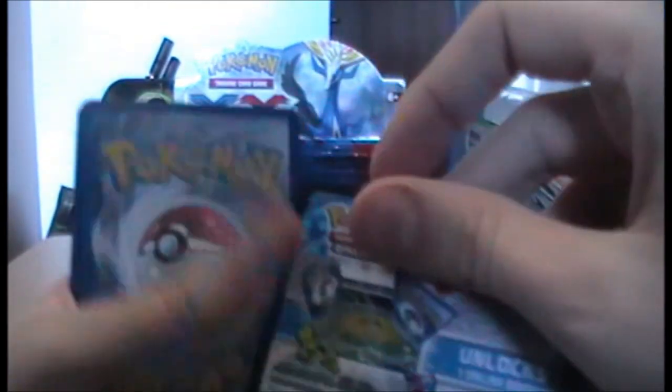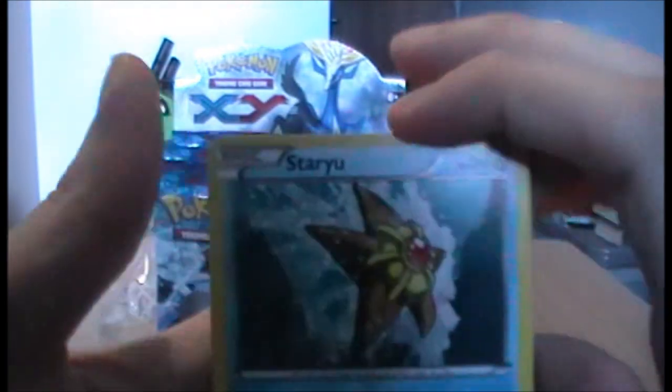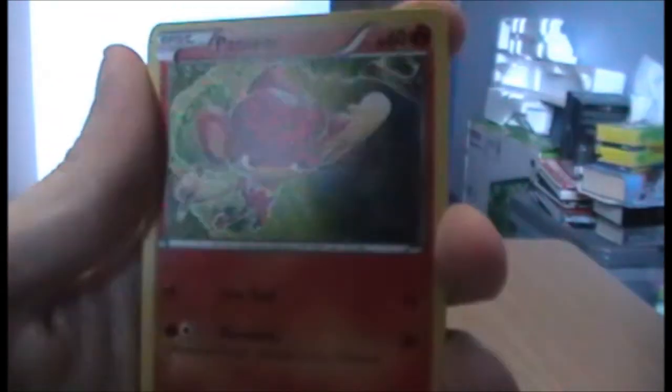I don't know the card trick — I'm going to open the first one normally. That's the code card; obviously I'm not going to show the back because it has a code on it. First we have a very cool star. We have a Pansear — everyone's favourite Pokémon, the Fire Monkey. And we have a Chespin — that's pretty cool, first Kalos Pokémon.